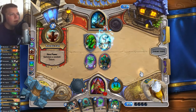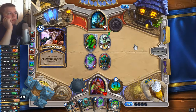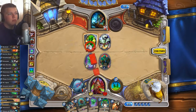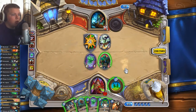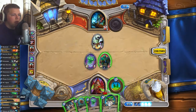Jade — perfect. Spell power. Is he going to Maelstrom Portal? Maybe. I don't think so — that'd be really bad. It's not going to Rockbiter, is it? That'd be a really terrible Rockbiter also. That one? Out of all things? Why? That's so bad. I guess I'll just play this then.